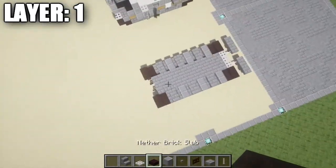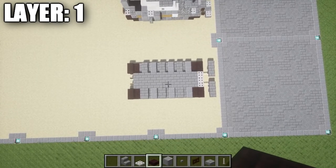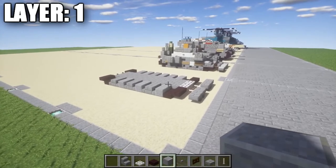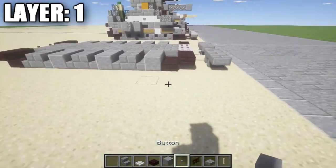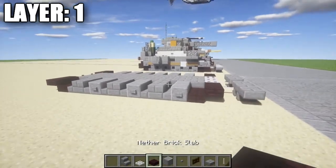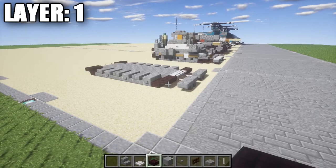We can fill in the space in the middle — this is going to be the very bottom of the hull. If you want to do some kind of interior for this tank you can, there should be plenty of room since it's quite large. Then on the back we're just going to place down two dark oak wood fence gates. To summarize layer one, make sure you have it completely accurate as everything will be built upon this, and don't forget your stone buttons on the polished diorite blocks.